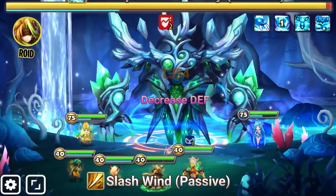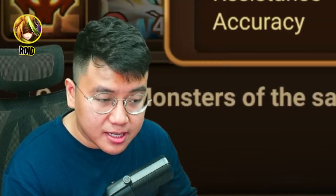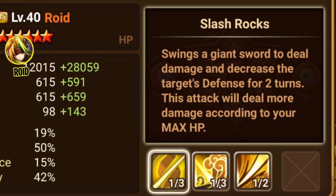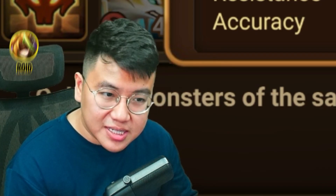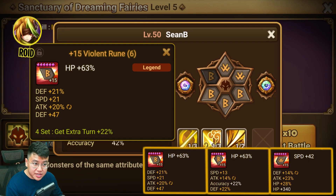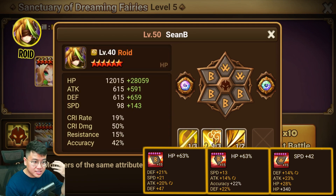Next, we have the defense breaker. I'm going with Roy because he can provide very consistent defense break. He only has one skill and he will defense break all the time. Of course, you're going to miss here and there, but he is one of the best options for this dungeon. Mine is on Violet Destroy, Speed HP HP because I use him for my siege.